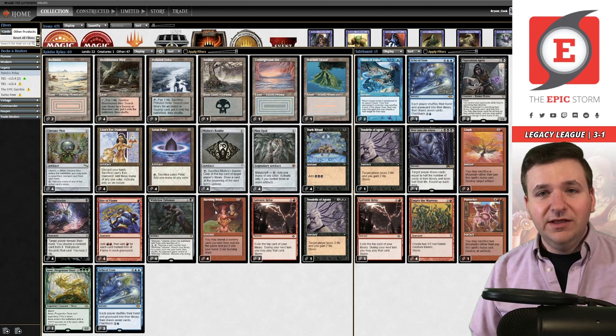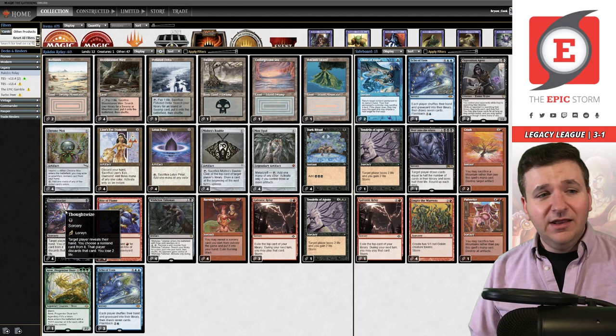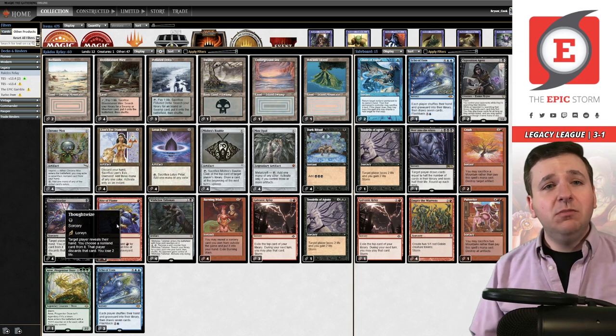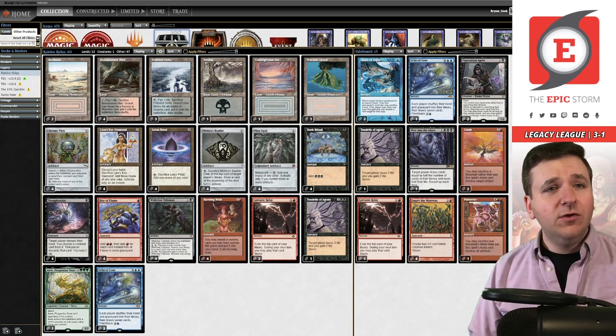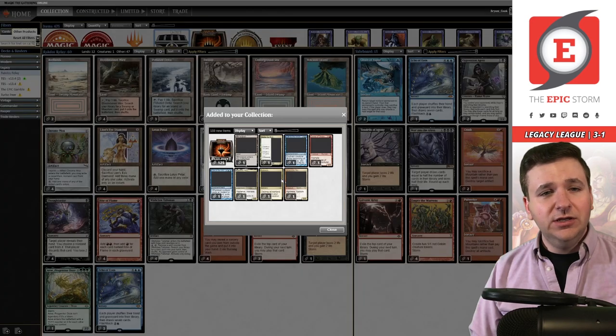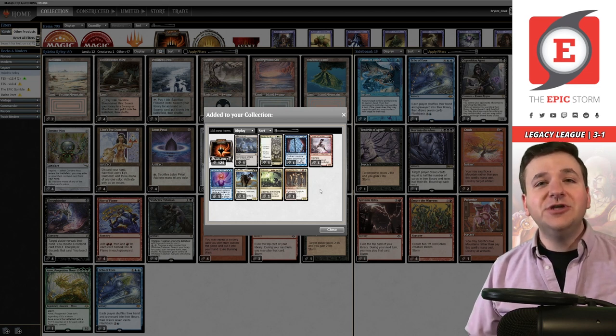Is it better than stock TES? I don't know. This was a really interesting experiment and I had a lot of fun playing this deck. I think Thoughtseize was good — I don't think it was bad. I did get Veiled, which is not fun, but it also had a timely draw to rip out a Batterskull. So maybe Rakdos Relay has legs. Let me know what you think in the comments down below. Thank you for watching. Let's open up some chests to close out the video — Mirror Pool? This was actually terrible. Just terrible. Thank you for watching, and as always, keep storming.